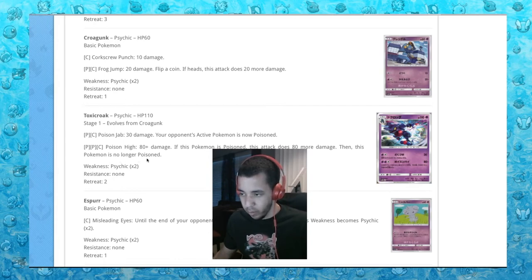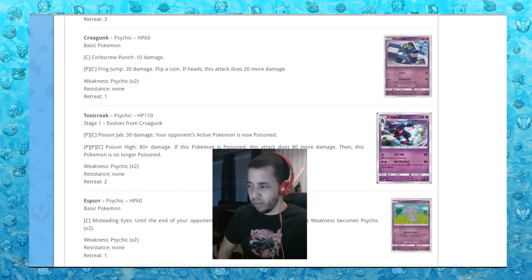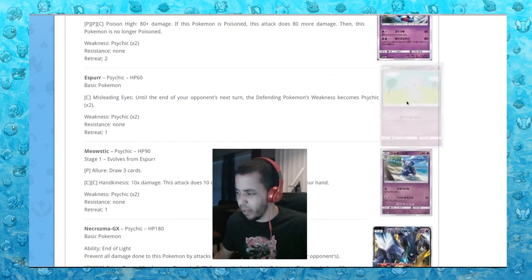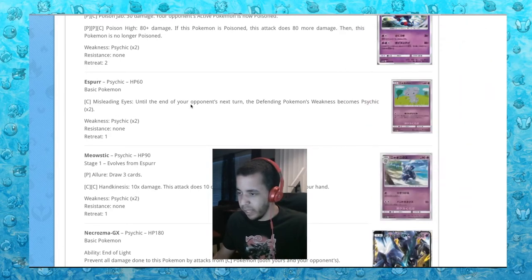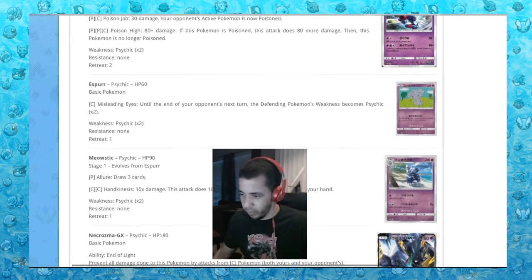Wait — if Toxicroak is poisoned, it does 80 more? Is there like an item to poison your own Pokemon, like a poison orb or something? That's a little weird. Espurr: Misleading Eyes — until the end of your opponent's next turn, the defending Pokemon's weakness becomes psychic. That won't be used.